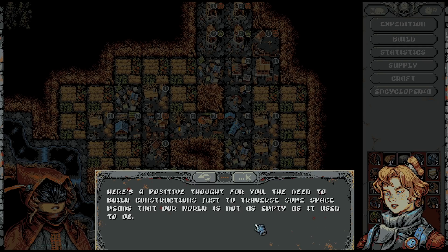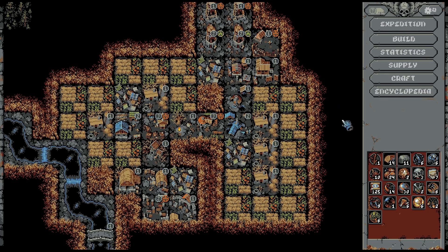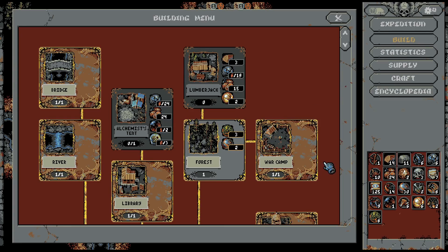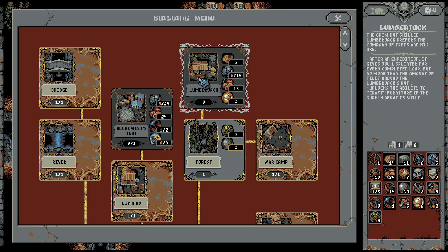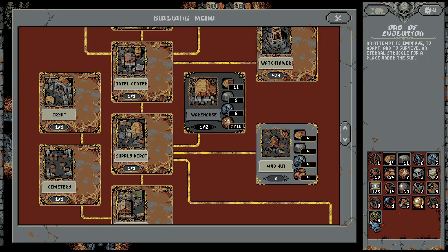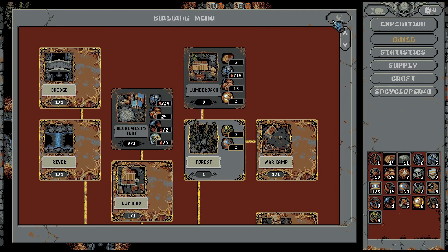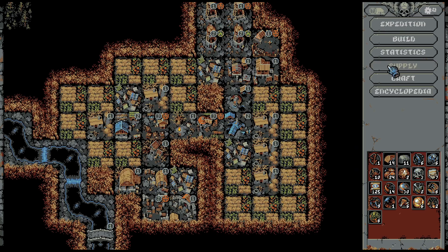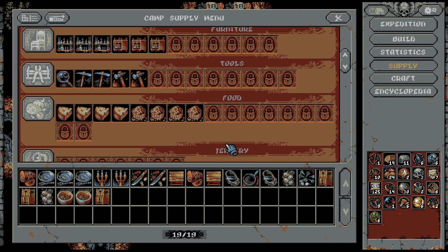Here's a positive thought: the need to build constructions just to traverse some space means that the world is not as empty as it used to be. This isn't even upgradable. We can't build anything else right now — we destroyed the resources for the alchemist tent. The warehouse dream is also gone. I just wasted my last orb of expansion, but after the next run we should have it back.